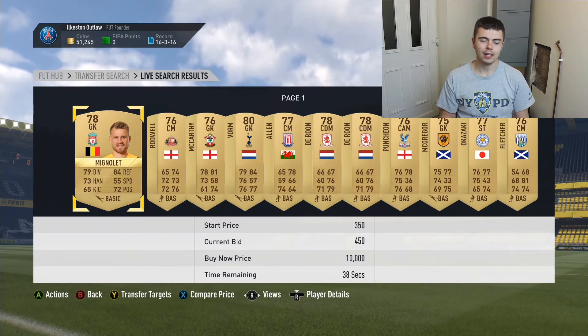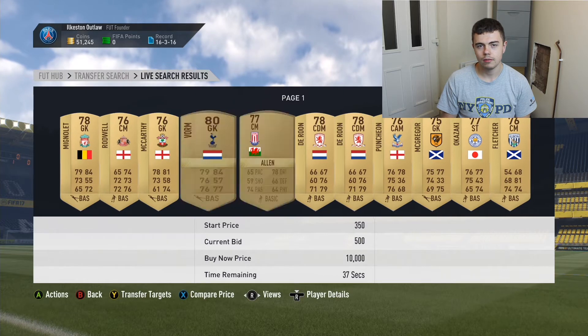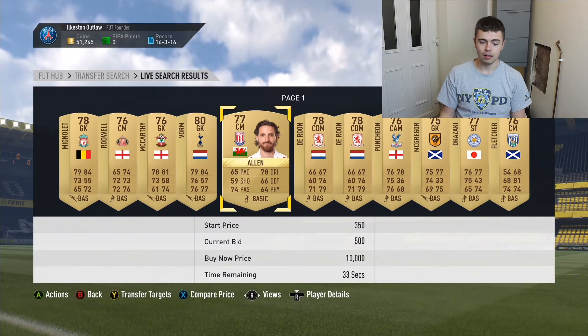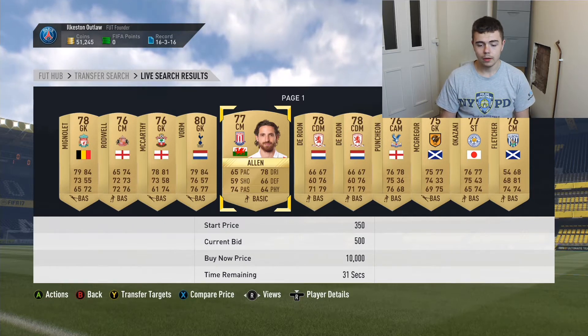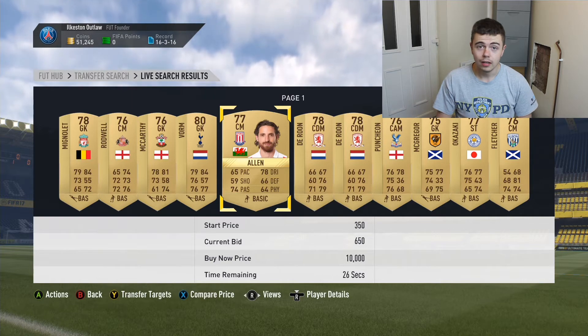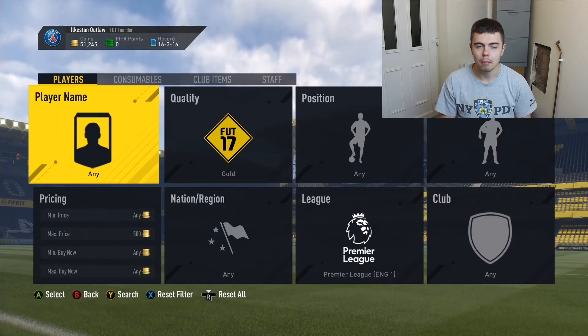I can kind of guess from whether it's more than 350, and it tells me whether players are being sold. Joe Allen for instance is going for 500. So the next step is to have a look on the market to see his buy-it-now price.